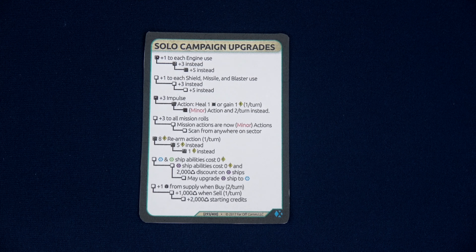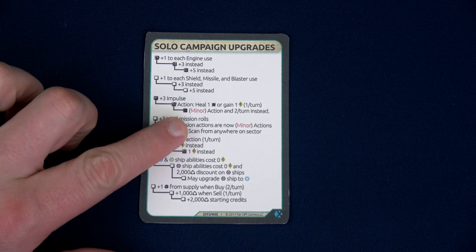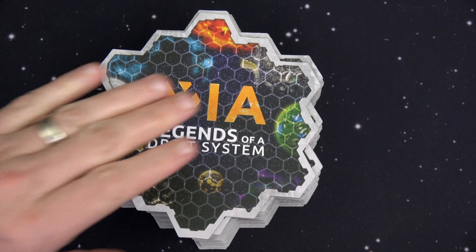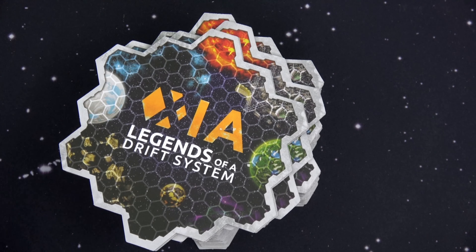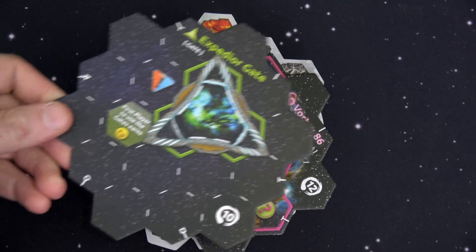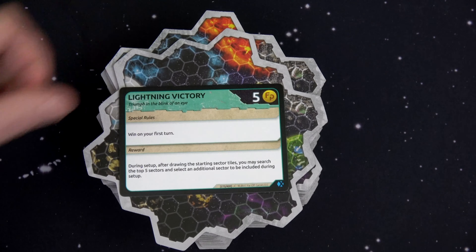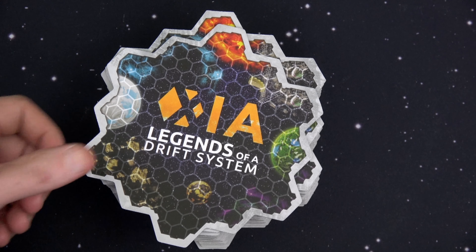In some ways it kind of makes me sad. What I decided to upgrade for my solo campaign is the ability to heal one and gain an energy as a minor action two times a turn. We'll then start drawing our tiles. Our first one is the Tigris Gate — I love the Tigris Gate — and I apparently drew two there. We have the Vortex 86 and the Expedia Gate. That definitely gives me enough spawn points. But don't forget, I have my Lightning Victory, so I get to look at the next five tiles and choose one to add to setup.